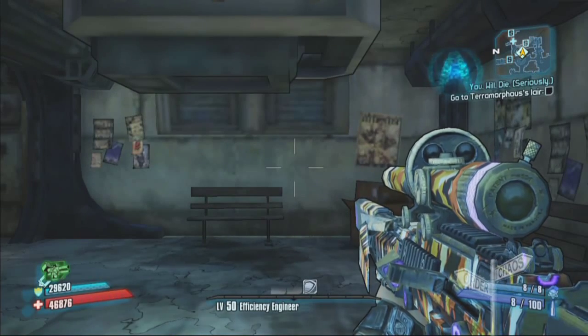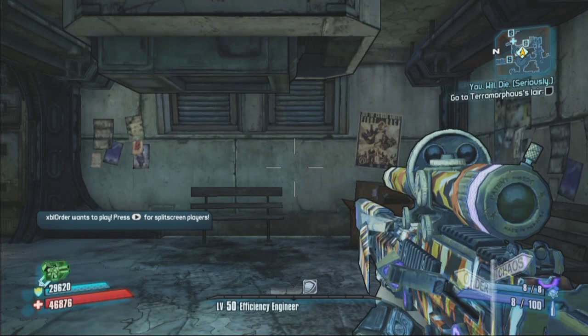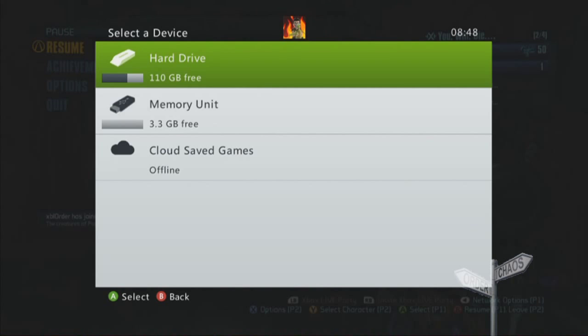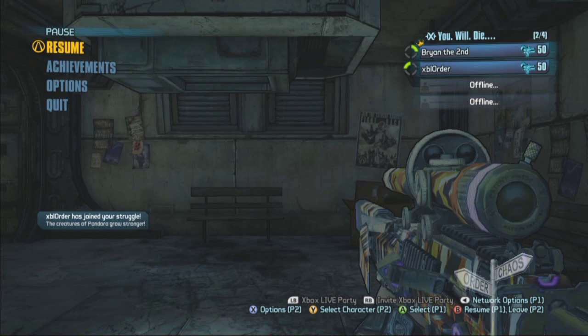I skipped a cutscene for you. So bring in your main account now — which is XBL order for me. You can bring it in during the game. The memory unit is very important — bring him in on the memory unit. Start the game.